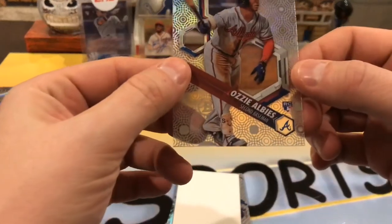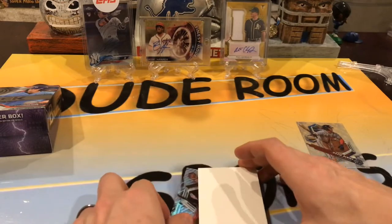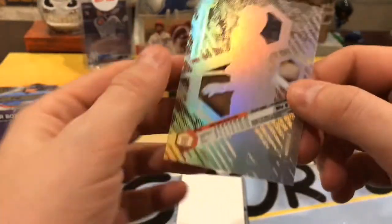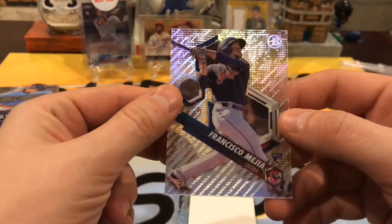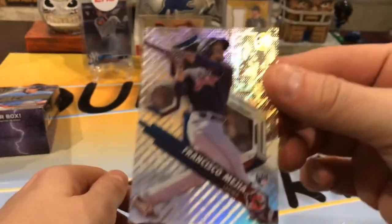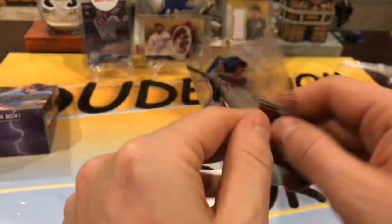First one — nice little Ozzy Albies. I don't think it's numbered; I don't know much about high-tech. Really cool cards though, with that heavy-duty acetate. We got a Ramose — if it's numbered, I don't know where. Super cool cards though. We have Francisco Mea, rookie card — pretty nice. And we got a Nick Williams rookie card. Not too bad.